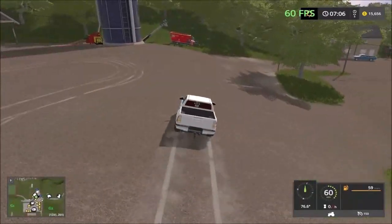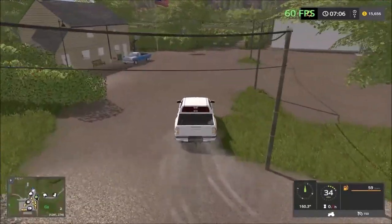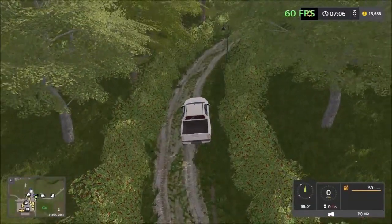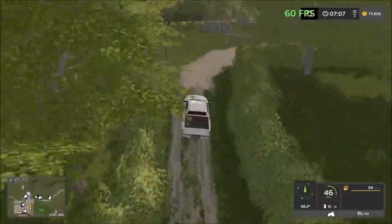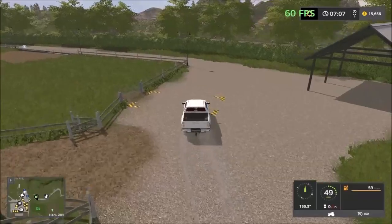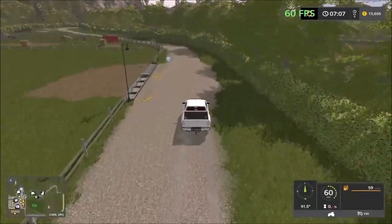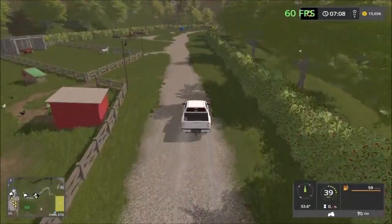At the back here you have to drive down the little hill and make a sharp left turn. This road will take you up to the sheep facility and chickens. Here we have the sheep, and then the chickens just down here. This road will just take you to field three.